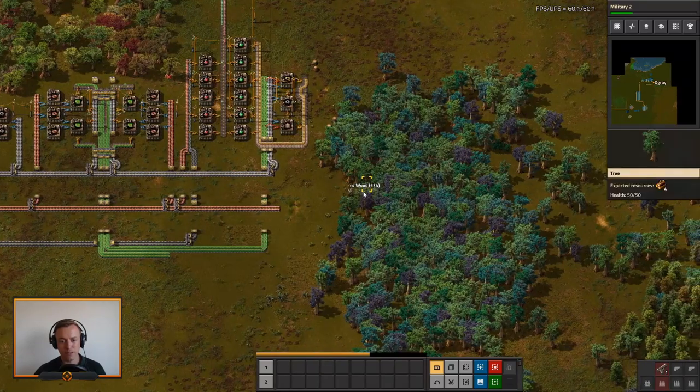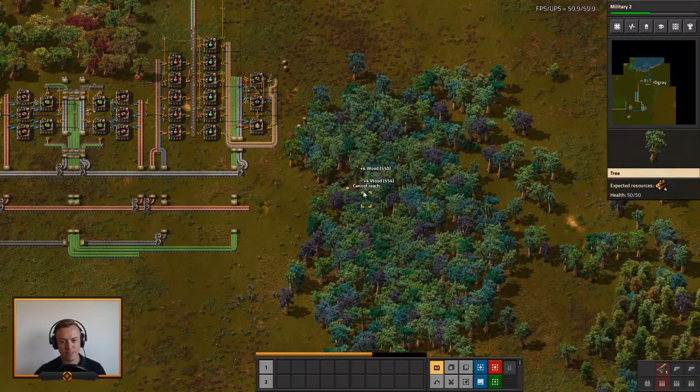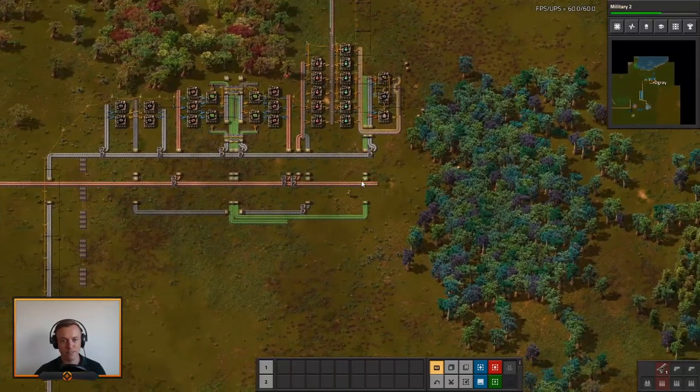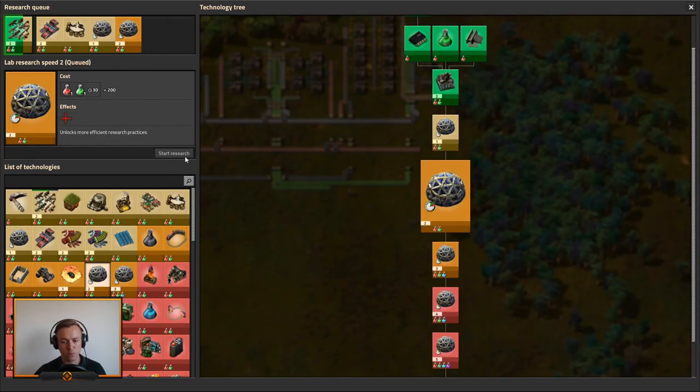So let's chop down the real enemies of Factorio — all the trees. I need to get some grenades so we can take care of this. Luckily that is not too far into the future. Get some lab research speed as well, done.